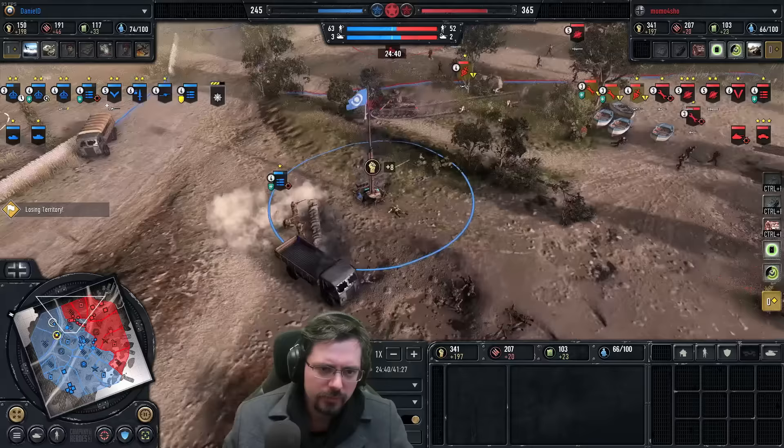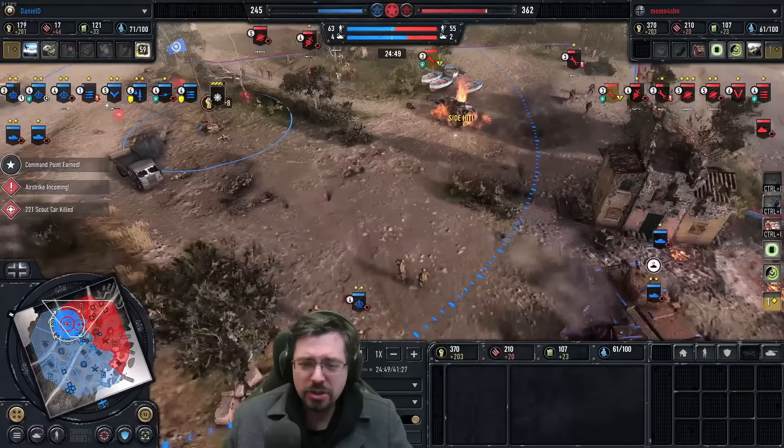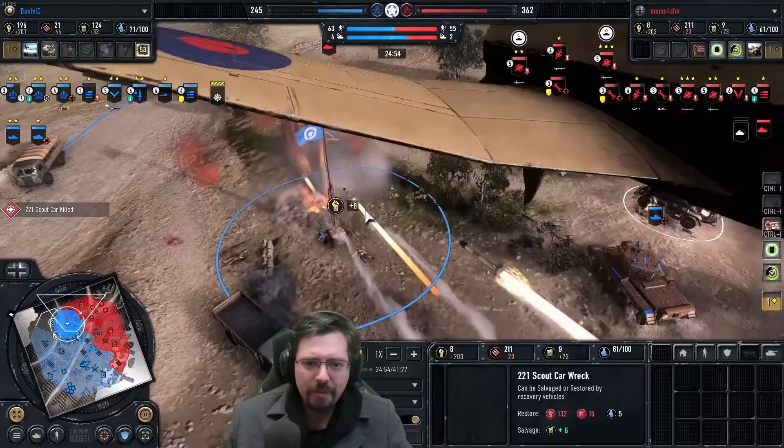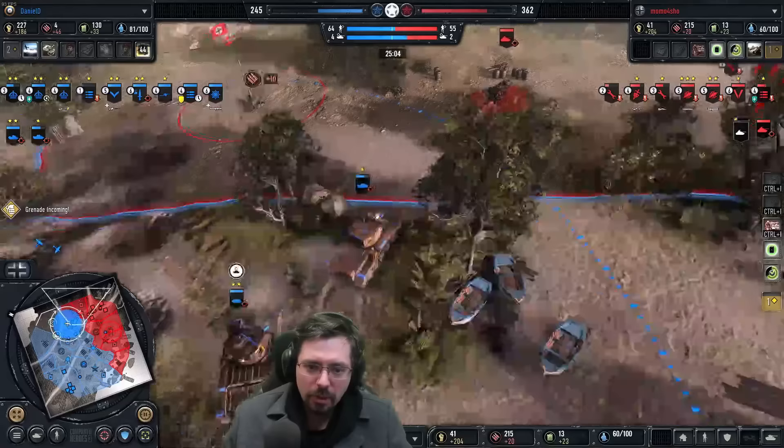This MG is getting caught out in the open — the Panzer IV going to get a good flanking shot in here? Yes it does. The 2-2-1 caught out of position dies — careless loss of that. We also have a strafing run coming in here, with the anti-tank rocket launcher trying to dive the Panzer IV, but all the rounds are missing. It's only a 2-pounder gun on the Matilda so it's not going to have a good chance.